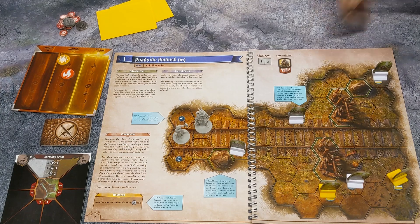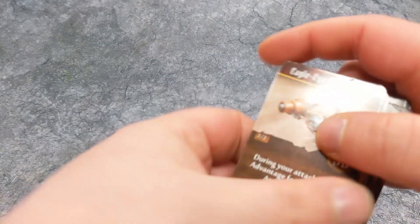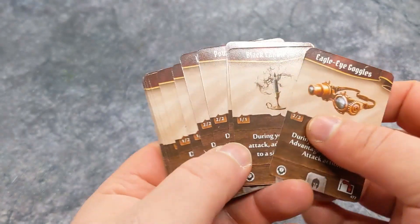A play session will involve you dealing with the overview, playing through missions, and trying to complete the mission goals. In between missions, you will have encounters, usually in a tavern. You'll get to buy new equipment, upgrade your characters, and you'll progress the main plot.